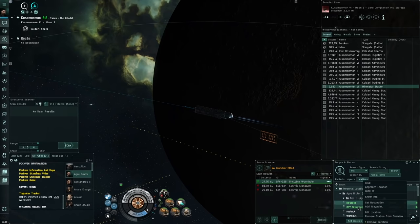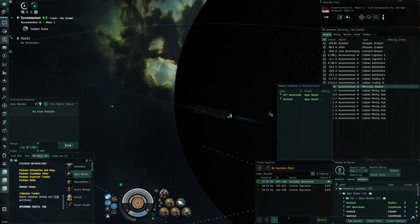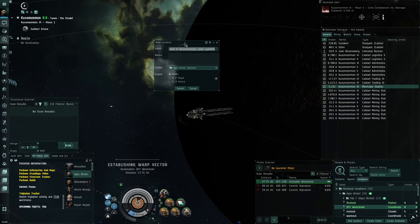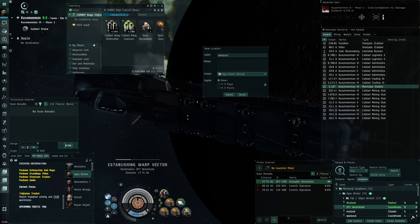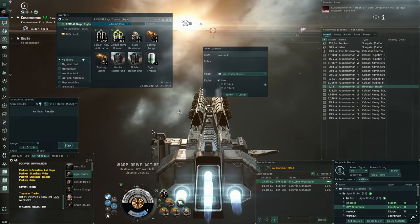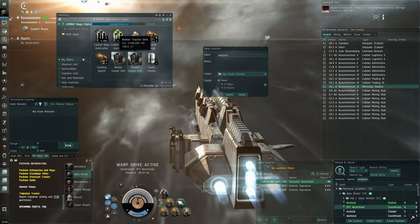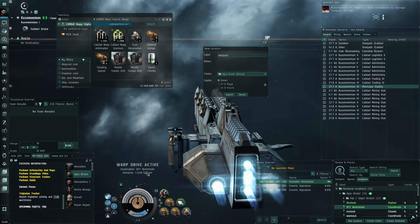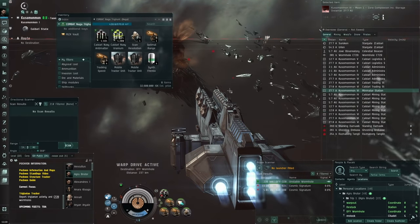Make sure to warp to the wormhole bookmark at 100 km - warp from the bookmark, not the probe scanner. Keep the People & Places tab open or press L for local locations. Once out of warp, add a 'warp out' location bookmark. Also have your inventory open to deploy the MTU immediately - don't forget to deploy it, because if you delay it takes much more time. Watch the distance and hit submit when you're around 10,000 km away.